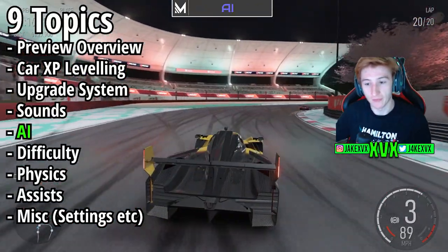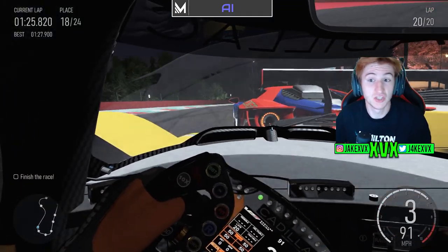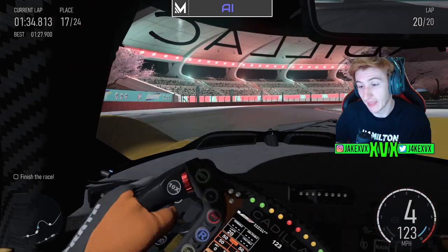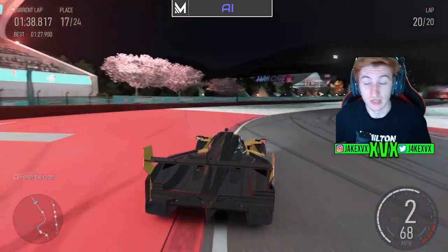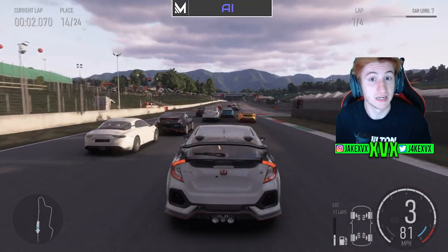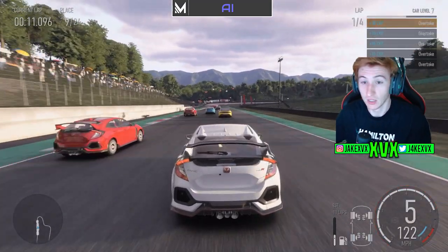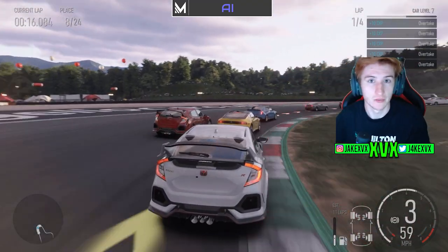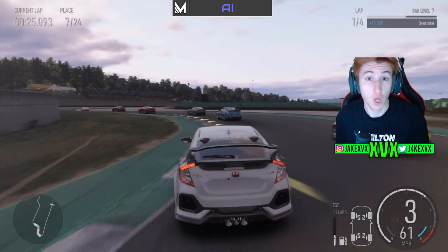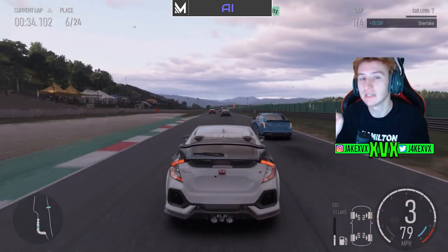Next up, AI. The preview build was said to possibly have some clumsy AI, so I can't give a firm opinion yet. But the AI is genuinely a lot harder and smarter, while also making realistic mistakes. The AI tends to race more cleanly, which also makes it faster. On certain difficulties the AI was really difficult, which is what you want from a Forza Motorsport game. It encouraged me to race cleanly and learn how to drive the car properly — you can't just bash through the pack. You've really got to race like a true racing driver.